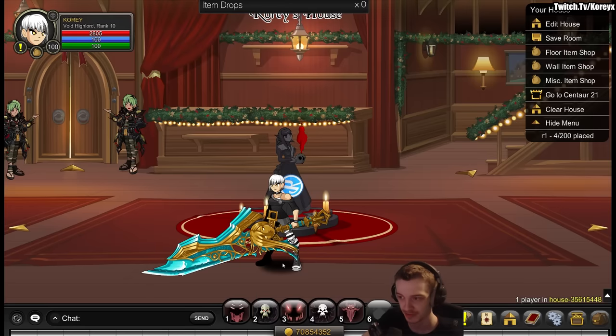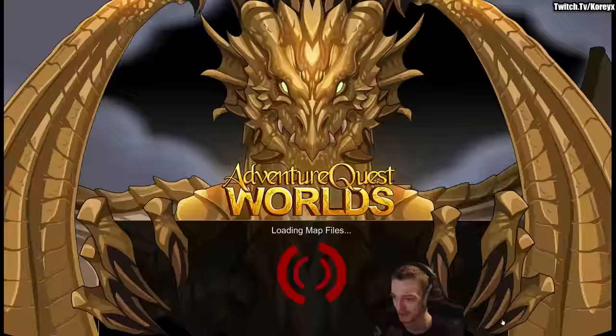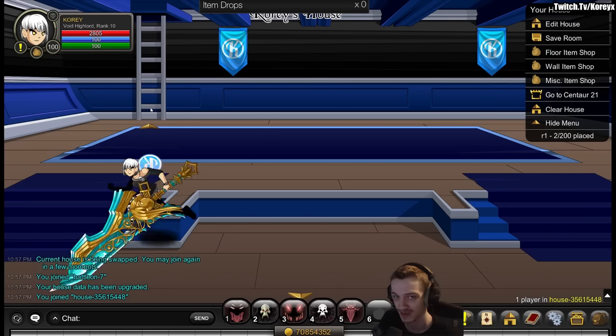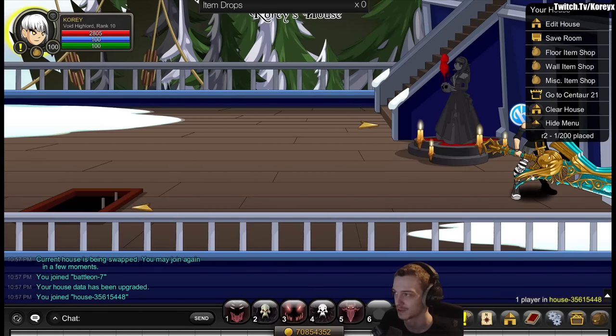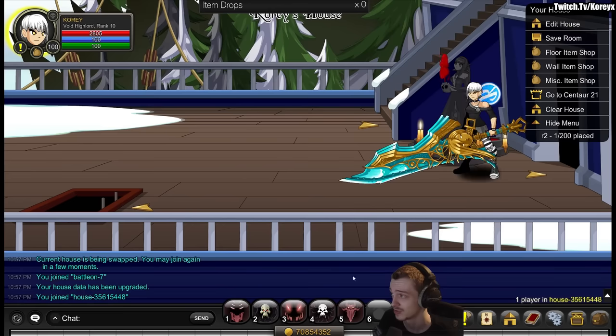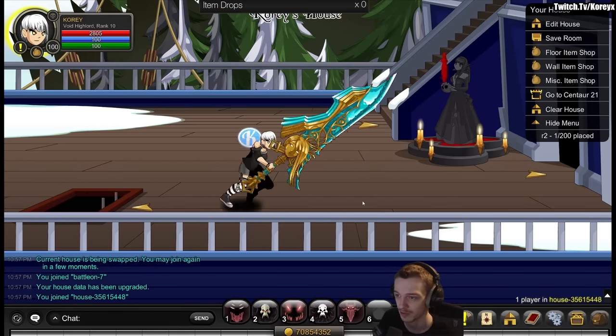If you're into decorating houses, they changed the houses — they will retain all of the items in them even when you swap houses. So if I go to edit my house and change it to the icy pirate ship, it'll say it's being swapped, kicks you out, puts you back, and as you can see I already have decorations in this one saved from last time. It seems pretty consistent. So you can decorate to your heart's content, swap your house, and you'll keep your decorations. There is also a button to clear your house if you want to start fresh.